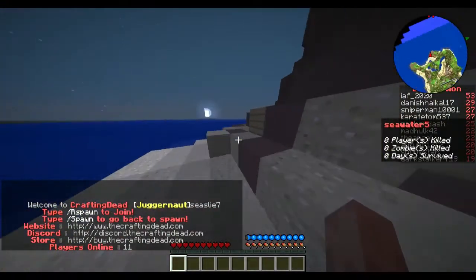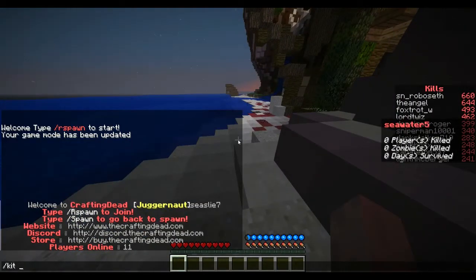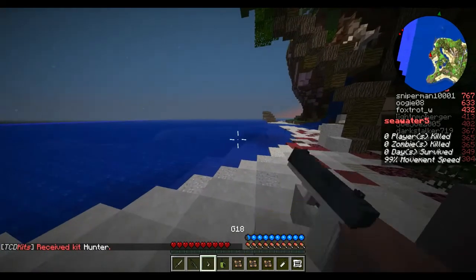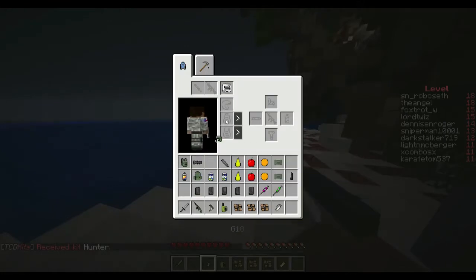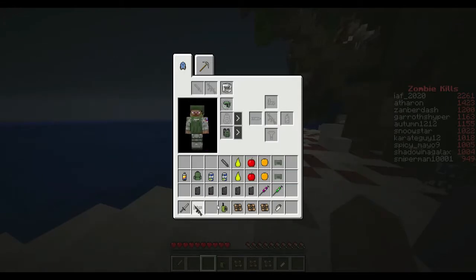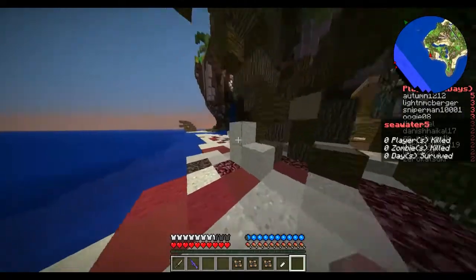Alright guys, starting first we're going to do the DMR. Let me do a kit hunter because it has a DMR in it. I don't know how accurate the iron sights are on the DMR, so I advise you use a scope. We're not going to be using this. I'll come back when I'm about to get a kill.